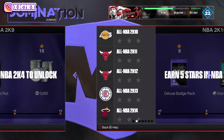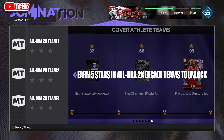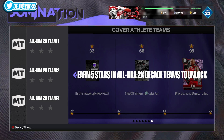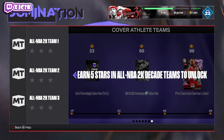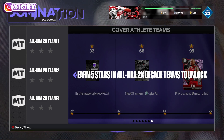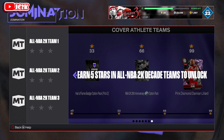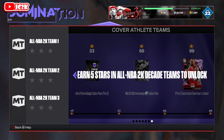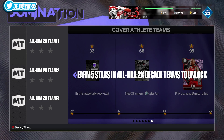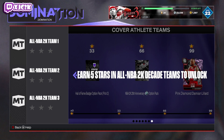One thing I really want to know is whether the option pack is sellable. It doesn't say unsellable and it was sellable in Unlimited, so fingers crossed it's sellable in this domination too. If it is, that's an additional guaranteed at least 70,000 MT if you pick a player you already have. If you already have those players locked in for D'Antoni, that's a significant extra chunk of MT — potentially even more if you have those players graded.